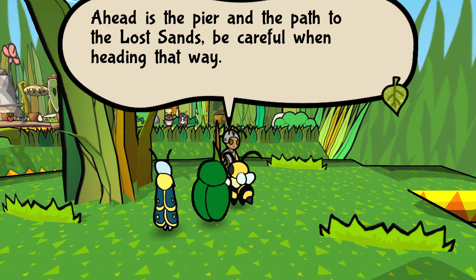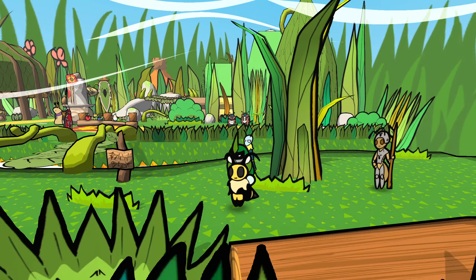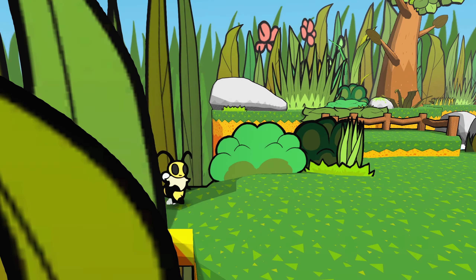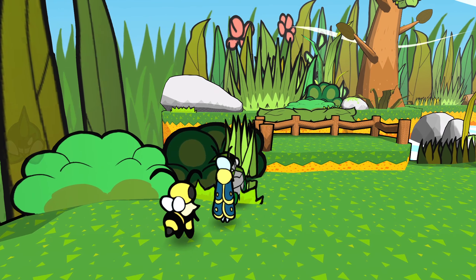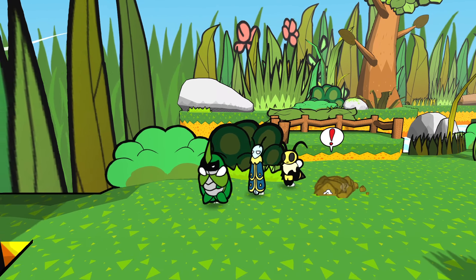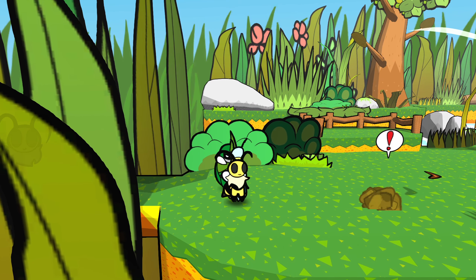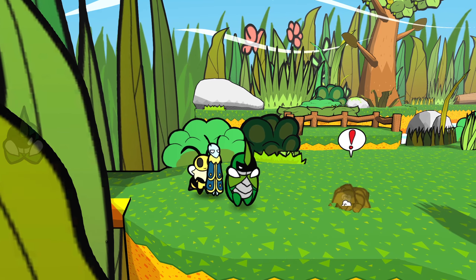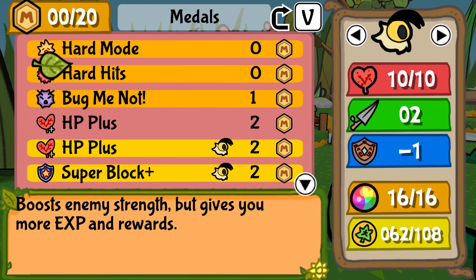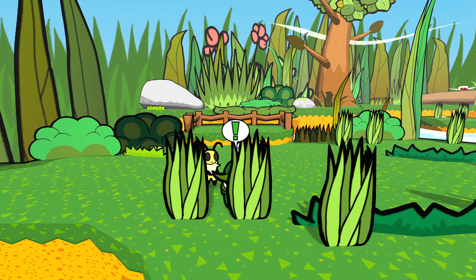It has to appear in the path to Lost Sands — be careful when heading that way. Sure thing bud. We're so hyped, I'm so hyped, I love this game so much. Bug Meat, not Hard Hits — turn that off. Let's turn Bug Meat off. Just because we leveled doesn't mean I shouldn't be able to mess with them a bit.